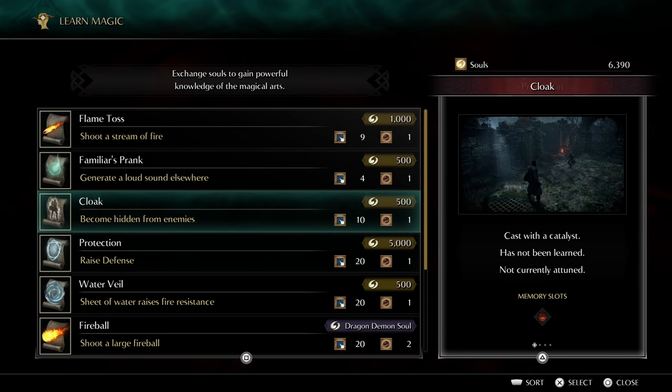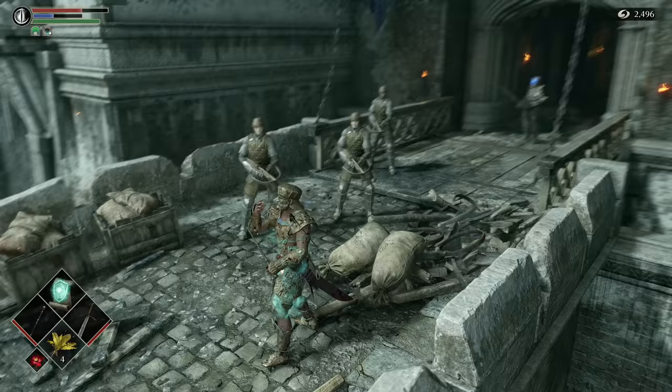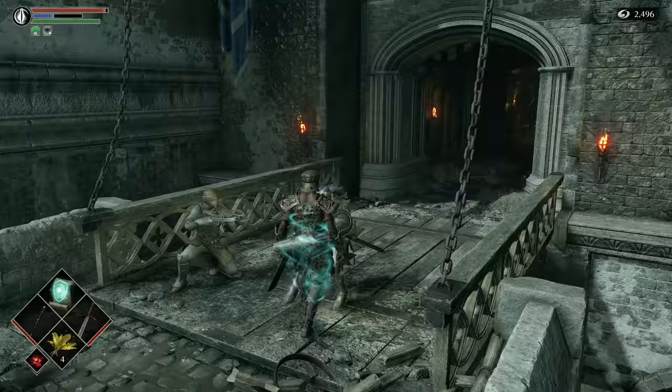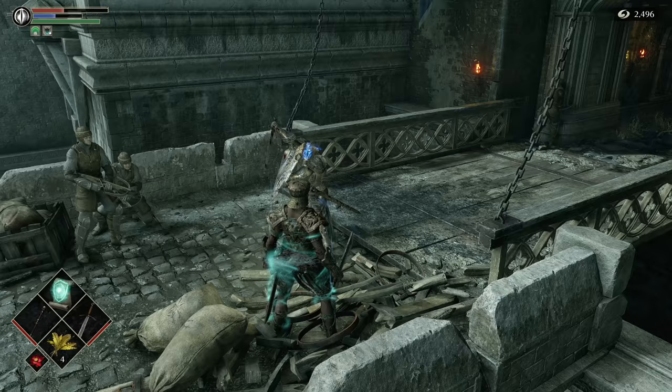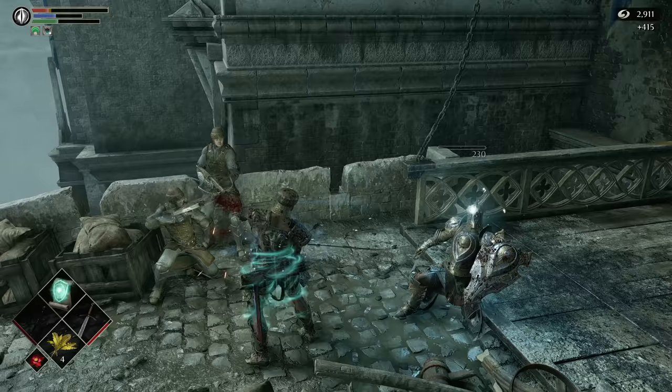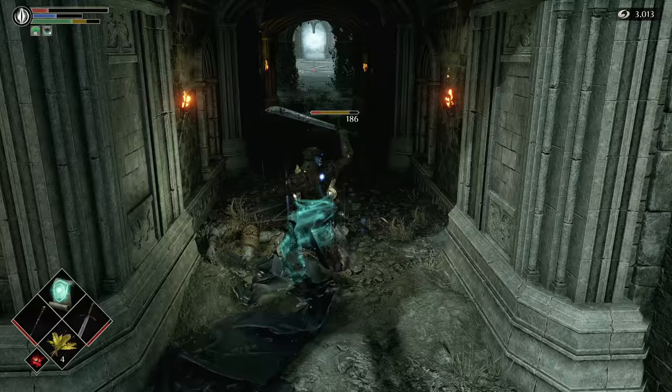Your new main spell at this point should be Soul Ray, which pierces through enemies and does a ton of damage, and Warding — a defensive spell that takes up two slots but reduces physical damage taken by an insane 70% while it's active. This means you can get in the thick of it as a mage build. For these spells you'll need the Fool's Idol Soul and the Tower Knight Soul. If you've done everything in this guide, you'll have everything you need at this point to comfortably beat the game. Your character doesn't really need to invest in anything other than vitality and endurance, but this means you can comfortably build towards whatever else you'd like to try as you play through.